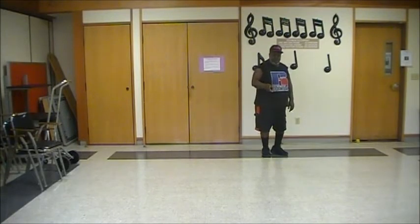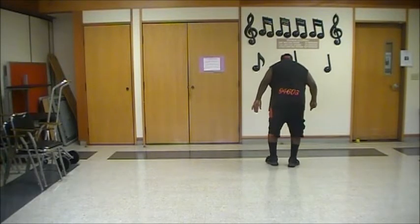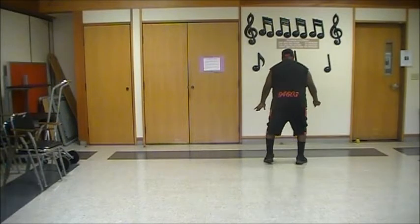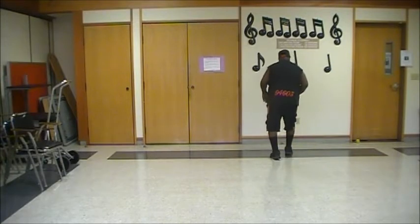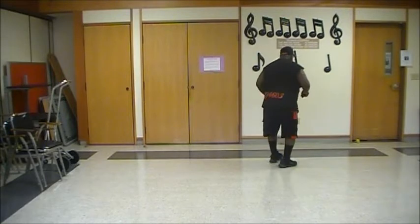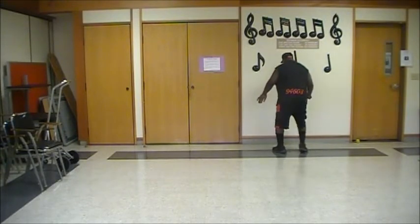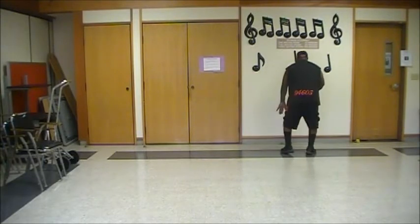Let's go back to the top and put all the magic count together. Five, six, seven, eight. Rock, two, three, four. Right chair arm, left chair arm. Rock, two, three, four. Right chair arm, left chair arm. Rock, recover, triple one-half. Rock, recover, triple one-half. Big step up, right, left, shuffle to the right. Big step up, left, right, shuffle to the left. Sail on the right, sail on the left. Rock, two, three, four.